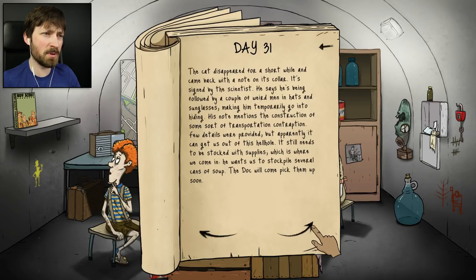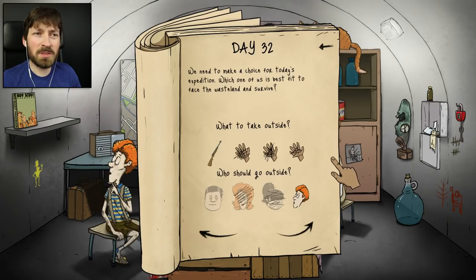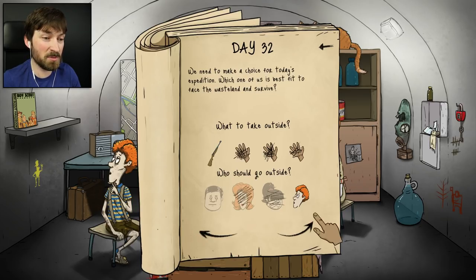The cat disappeared for a short while and came back with a note on its collar - it's signed by the scientist! He says he's being followed by a couple of weird men in hats and sunglasses, making him temporarily go into hiding. His note mentions the construction of some sort of transportation contraption that can get us out of this hellhole. It still needs to be stocked with supplies - he wants us to stockpile several cans of soup and the doc will come pick them up soon. That doesn't sound very promising - I kind of have to send Timmy into the wasteland with a loaded gun because we only have three and a half cans of soup. We need to give a bunch to the scientist and then probably survive afterwards.